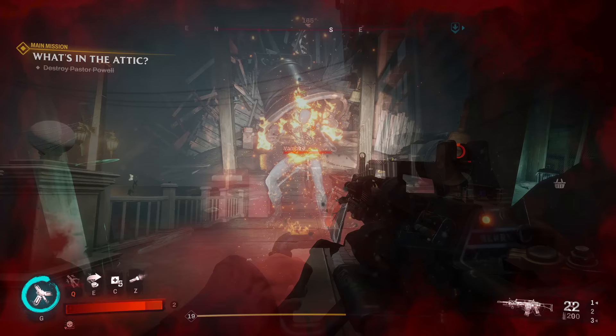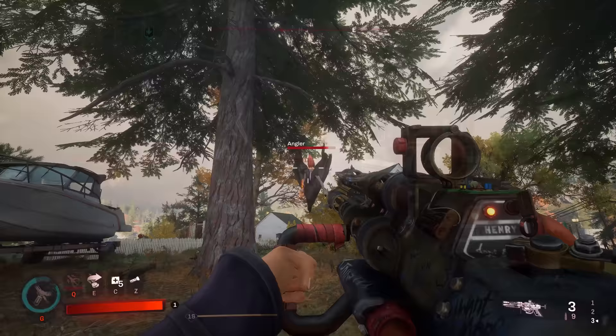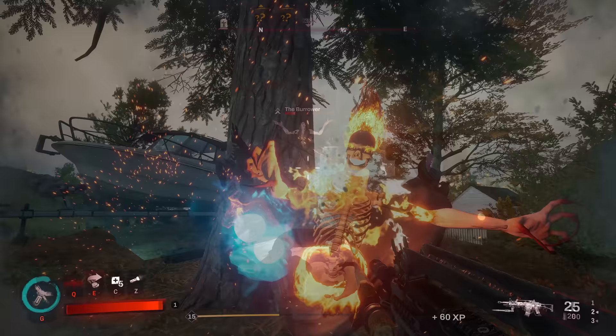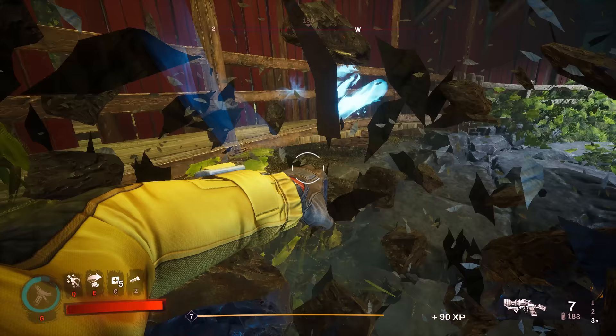Now let's talk about the stake launchers. The guns that fire wooden stakes can outright finish off vampires from a distance and deal incredibly high damage. Since ammo isn't super abundant though, I suggest saving the stake launcher for elite enemies only, because you already have the perfect tool for taking down lesser vampires: the UV light gun.